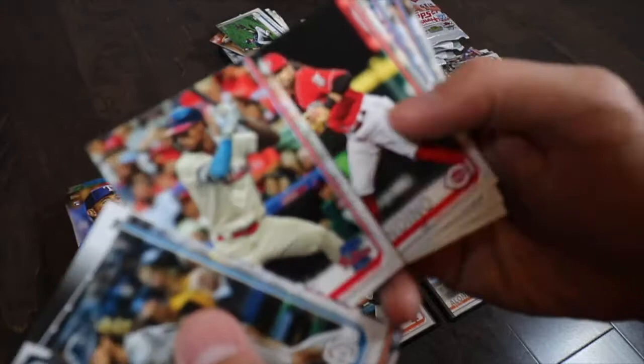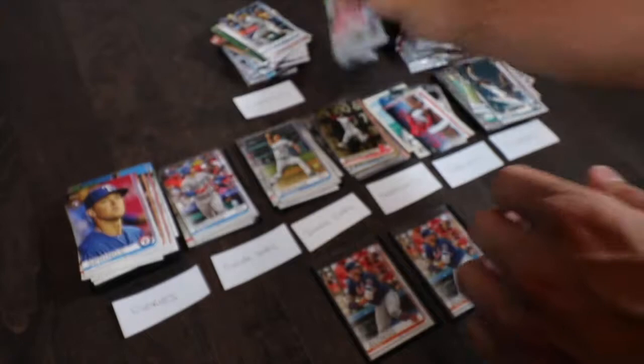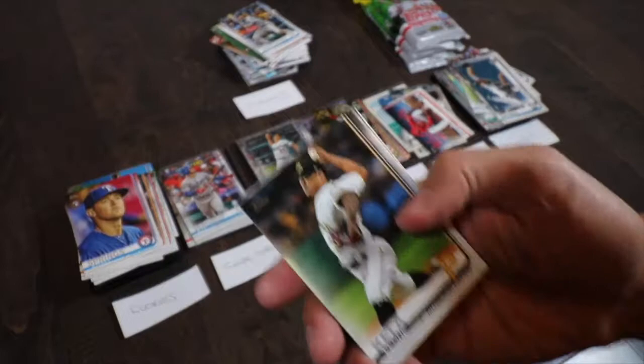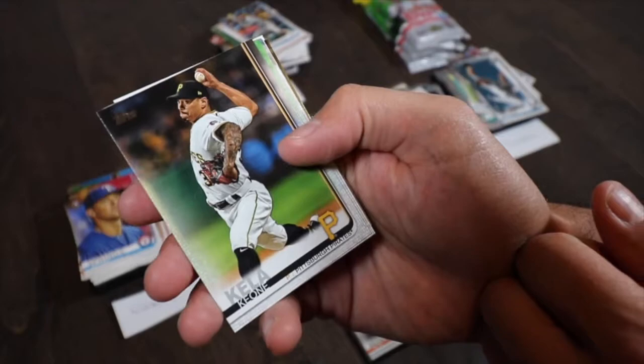Nick Williams, Alex Blandino, Danny Salazar, Adam Duvall, Ian Desmond — almost through the last regular pack. Then we've got some hanger packs over there, 36 cards each. Those typically have worse pulls, but we're going to go through them.